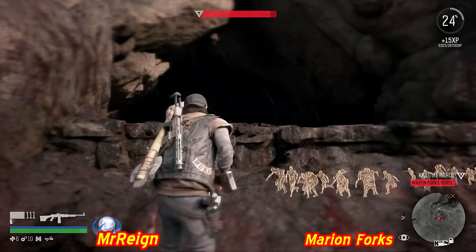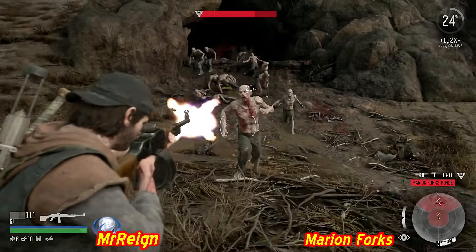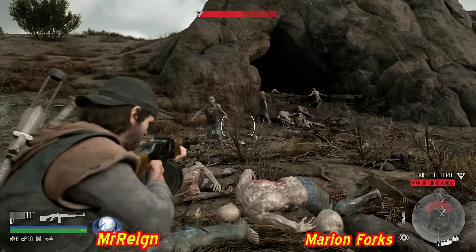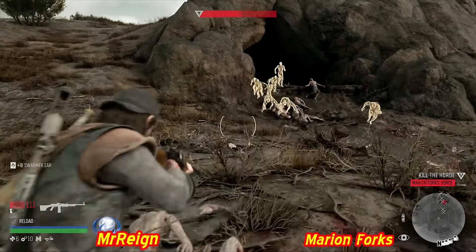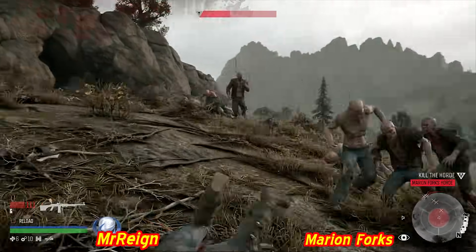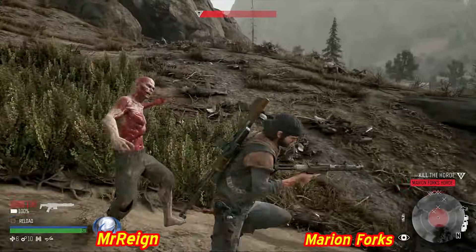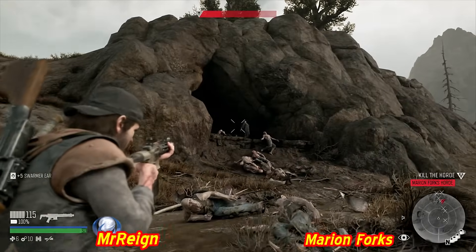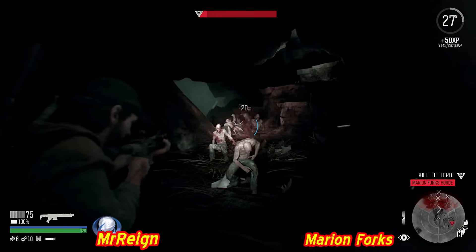Love how enemies react differently to where they're shot. Not sure if the bomb detonated. A couple shots went through an enemy's legs. Just over half the horde left - still quite a few in there. On hard mode this is probably how it'll go: get a couple to come out at a time, coming in waves. Watching and editing this footage has taught a lot about these hordes. Planning hard mode videos to help struggling players - that's the preferred type of guide. Taking out the last of the Marion Forks horde.